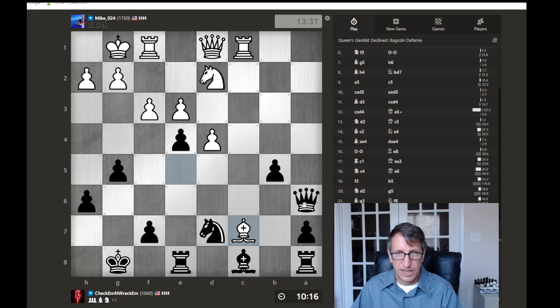Now what do we do? Let me sit and think here for a minute. If we capture, he's going to have the threat of the queen attacking here and here. So if we go here with the bishop, he could capture, we capture, our rook captures. Then the queen comes down and attacks. This is going to be bad.